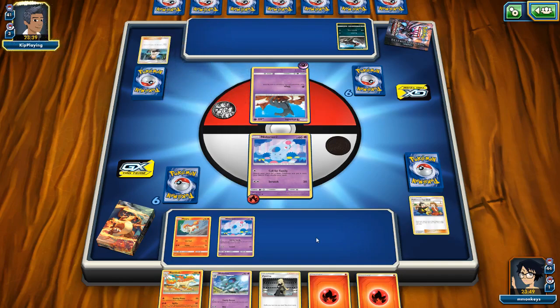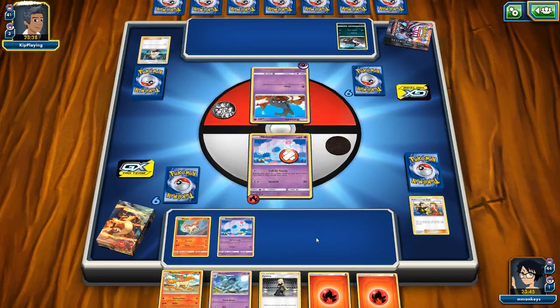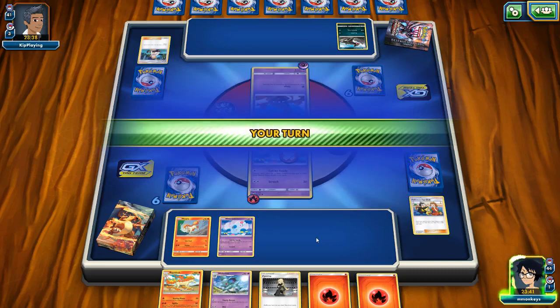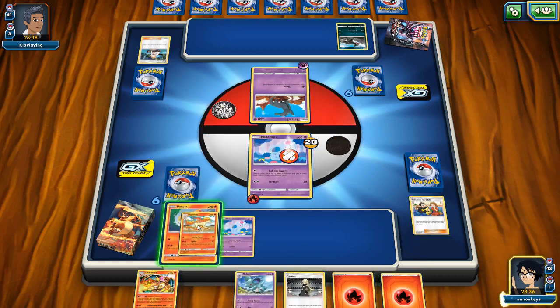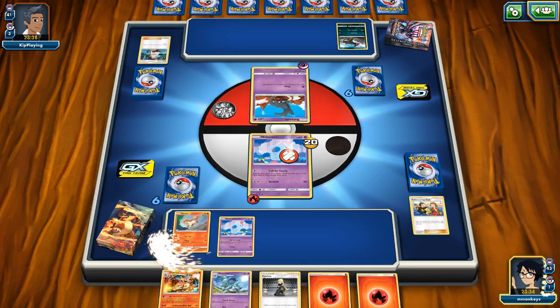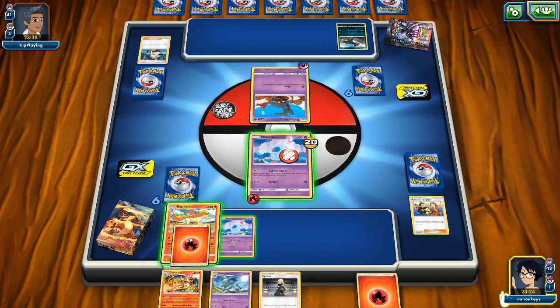Looks like our opponent is still setting up with a big Sophocles. Expected to get Singed this time, and that's okay. We're gonna keep our burn. My retreat cost is two on that one — I think I'm gonna retreat that out and do a Searing Flame with our Rapidash.